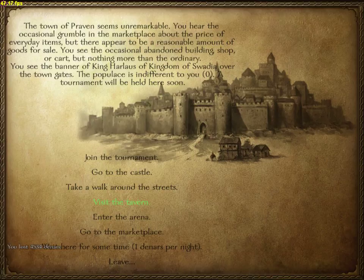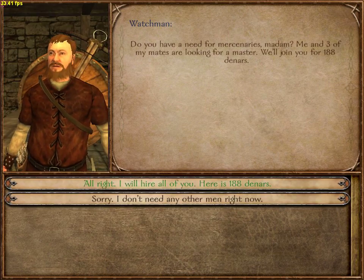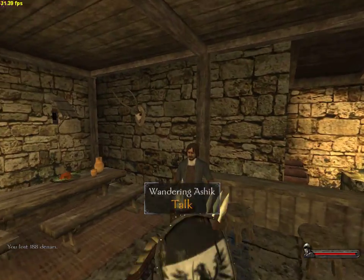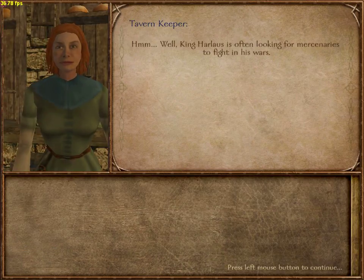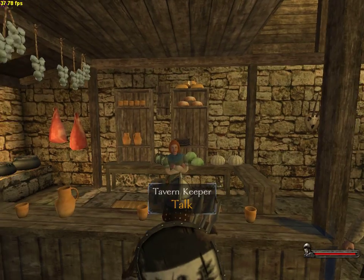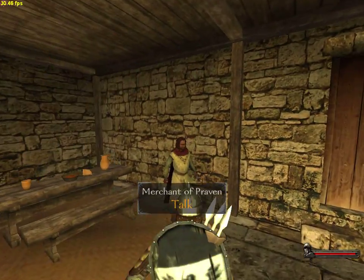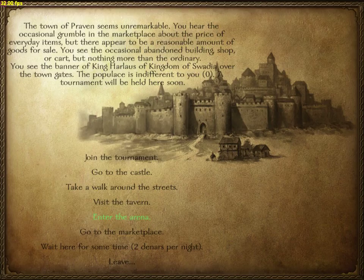Now let's go to the tavern — this is where I would start after gaining some money. I'll hire a watchman into my party — that's where leadership comes in handy. I don't have any prisoners so I don't need to talk to the ransom broker. The tavern keeper told me about a bunch of places that are hiring, which is the slow way of making money. I'm going to leave — I'll keep the cheats in the description for those who didn't catch everything.